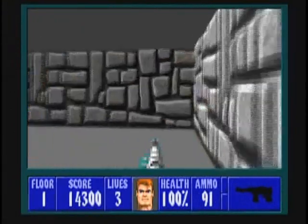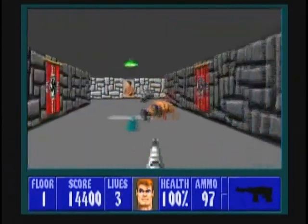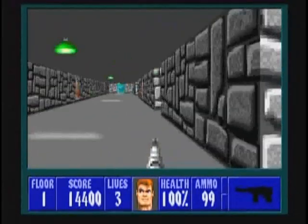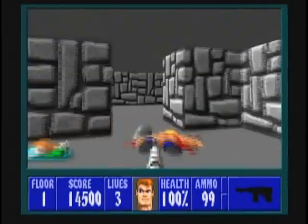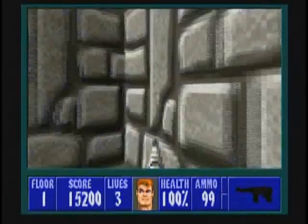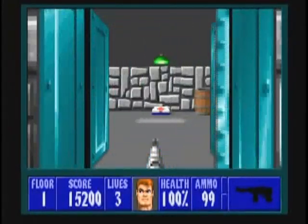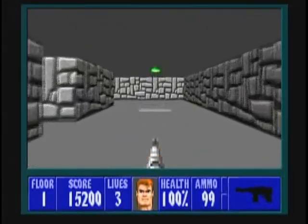Kill off the couple of guards in front of you, and the guard immediately to your right. Then open up the door in front of you. Be careful in this long L-shaped hallway — guards can come out of these little alcoves. The first alcove has a dinner inside. The second alcove has a treasure item and another dinner. This room has a med pack, which will give you 25% health.